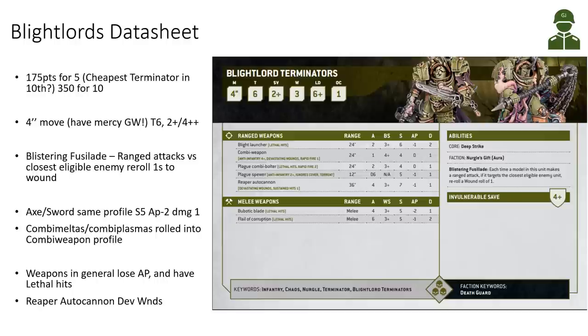In general, like we've seen for most 10th edition weapons, there is a loss of AP. Most Death Guard weapons have lethal hits. What stands out is the Ripper Autocannon, which has both devastating wounds and sustained hits — nice 4 attacks at Strength 7. The Blight Launcher has lost AP, down to AP-1, but it does have lethal hits.